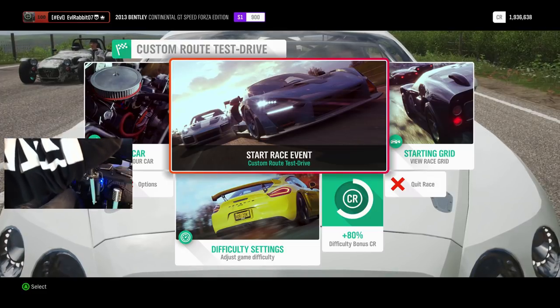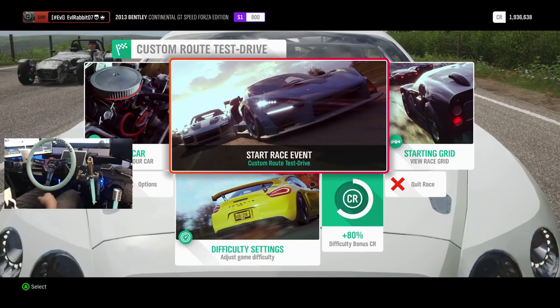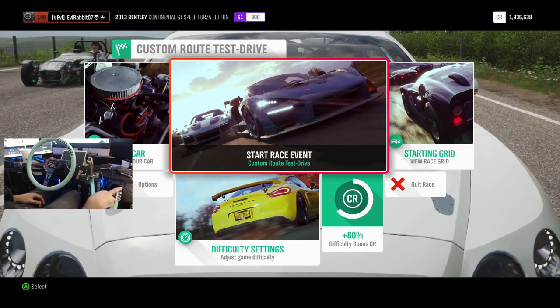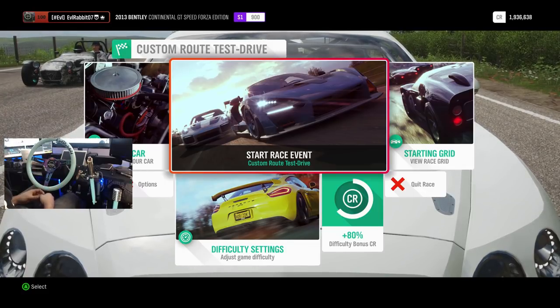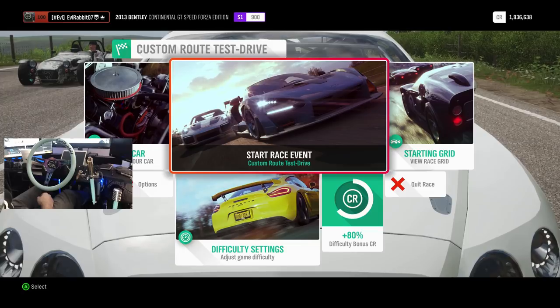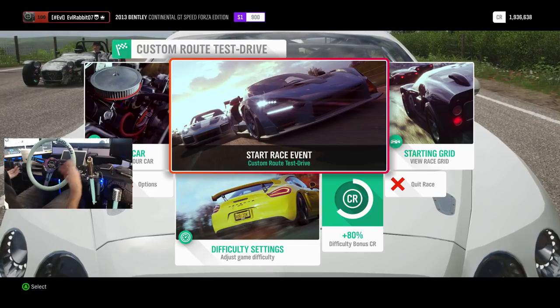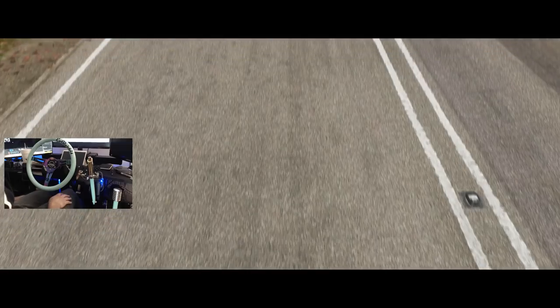Welcome back, I'm EvilRabbit here on Forza Horizon 4. There's a big update in the game — force feedback on the wheel feels so much nicer. We are on our G920 with our custom hydraulic cam brake, sequential shifter, and our G-Innovation 350 millimeter wheel with AM Studio quick releases. We're here to do one of my custom routes I just made — it's pretty much a highway run to see how it works out.